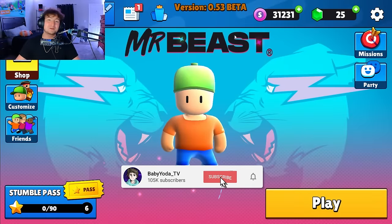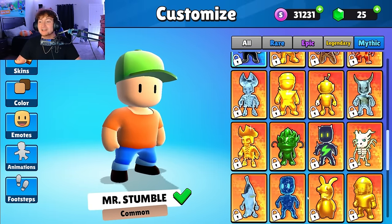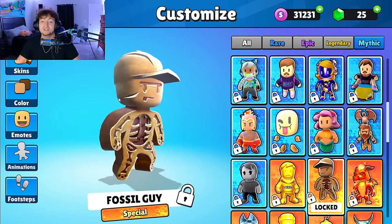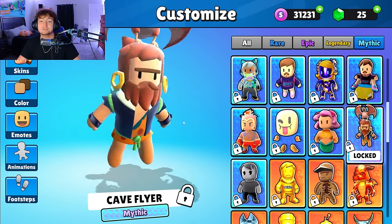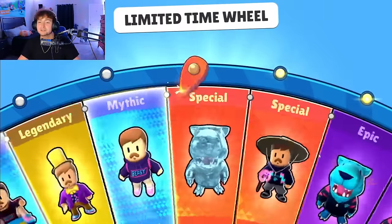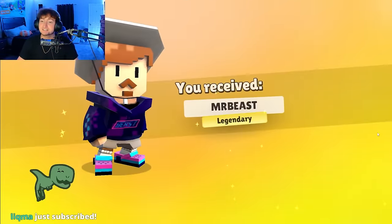What's going on everybody! Today we are going to be getting every single skin in the 0.3 beta in Stumble Guys. If you guys did not see, there are a ton of brand new skins including the Mr. Beast collaboration, and there's a whole bunch of prehistoric skins as well. If you are going to pick up anything in the item shop today, definitely use code baby yoda. Here we go — first spin, we get a Mr. Beast skin, not bad.